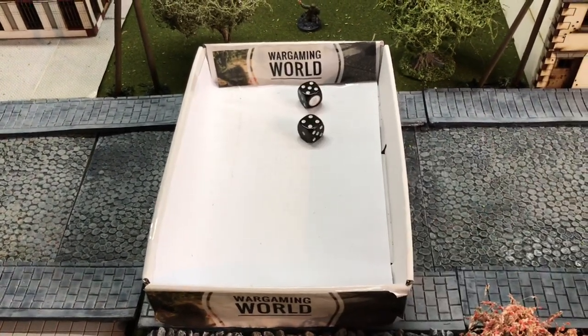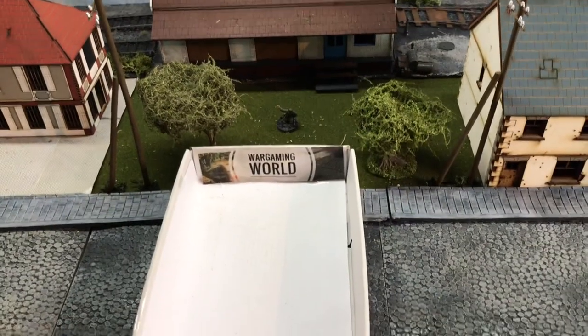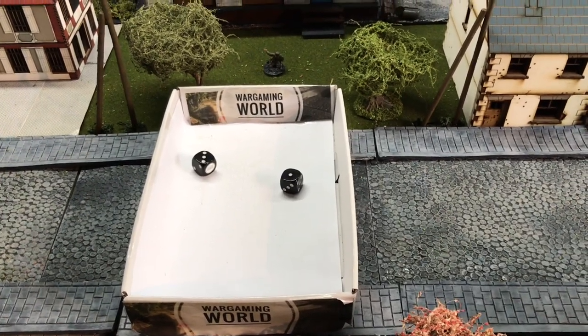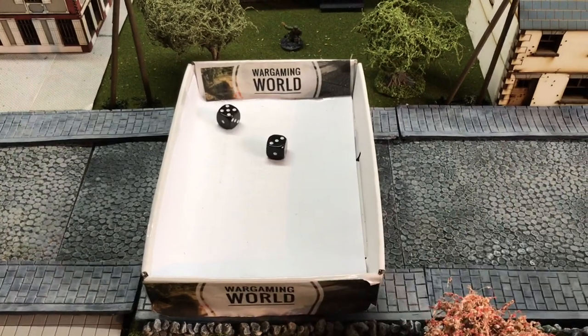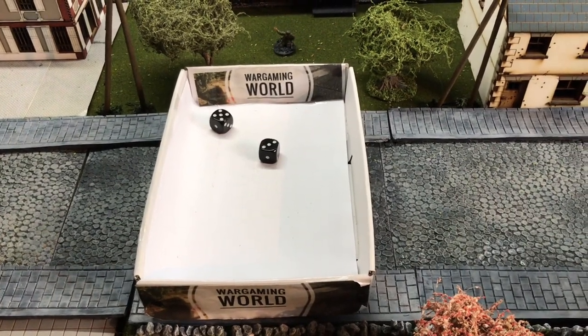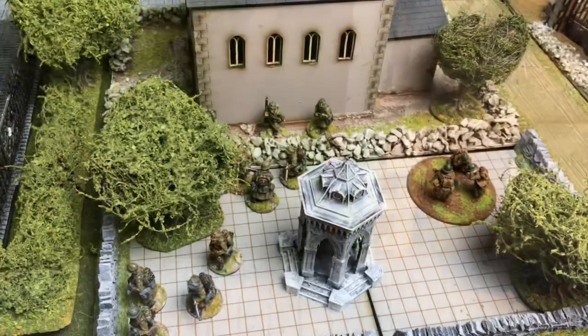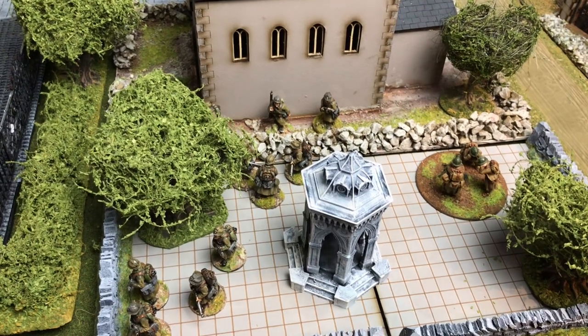The first one on the right-hand side just stays put. The one in front of the station gets two, so it'll go towards the French. The one on the track gets one, so it just stays where it is. The only German movement is here, just next to that building. The French move forward by the church, and the mortar moves to get into a better position.